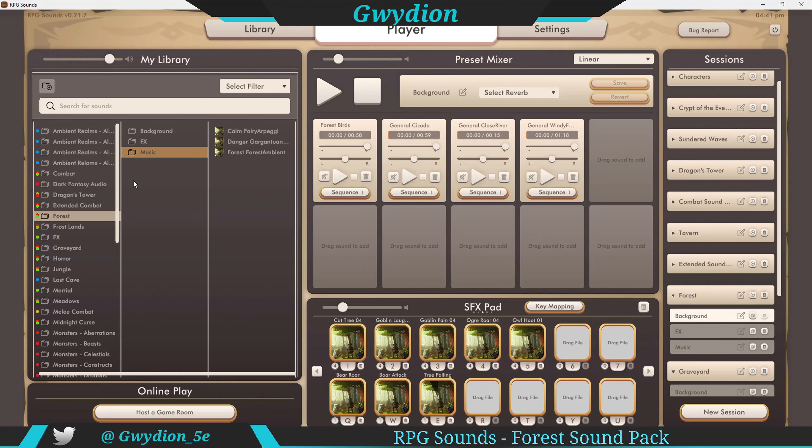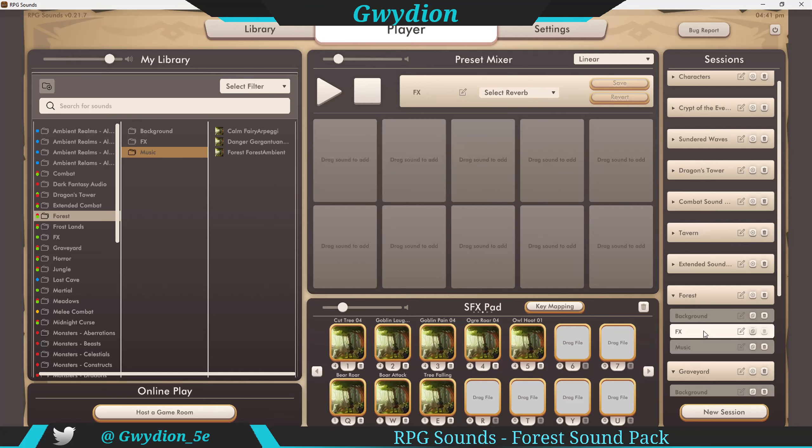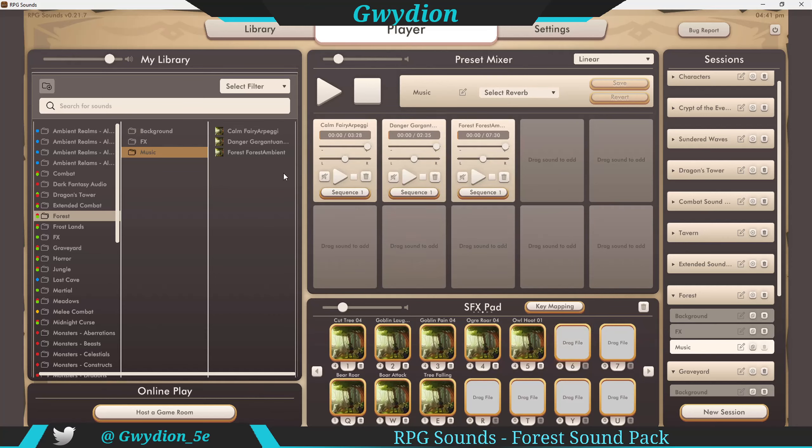Then you have music — three different scenarios for music. Let me click over to the music. I've already preloaded these, and again it's as easy as dragging and dropping these anywhere on the sound pad. If you want to get rid of them, just delete. Let's start with the calm fairy arpeggio — nice use of strings. This one is three and a half minutes. The next one is two and a half, and then the final forest ambiance is seven and a half minutes.